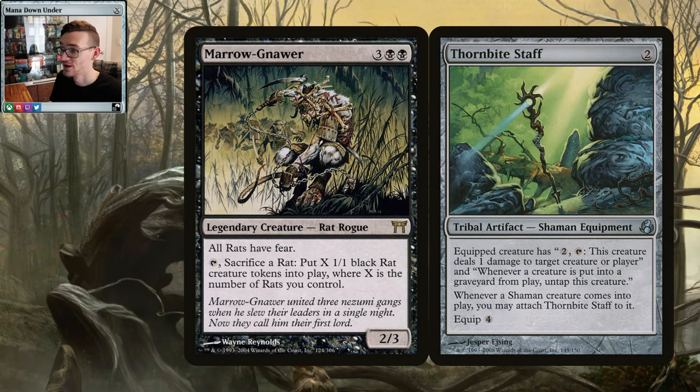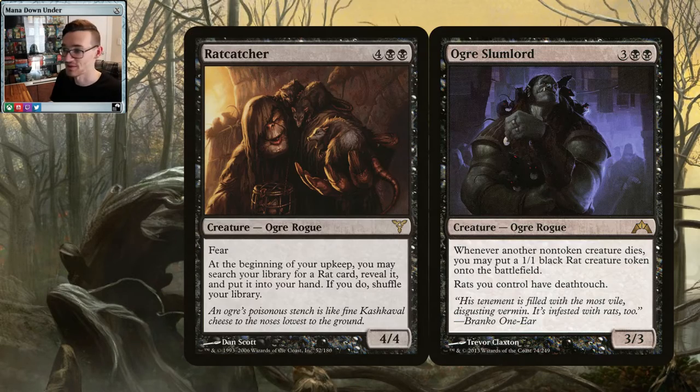There's also an infinite combo with Maranora and Thornbite Staff. When it's equipped to him, as long as a creature dies he untaps — and part of his cost is sacrificing the creature, so it dying triggers Thornbite Staff instantly. You tap Maranora, sacrifice a rat, Thornbite Staff untaps him before the tokens are even generated, then the rats come in and you just keep doing it again. A little overpowered, but it's there.